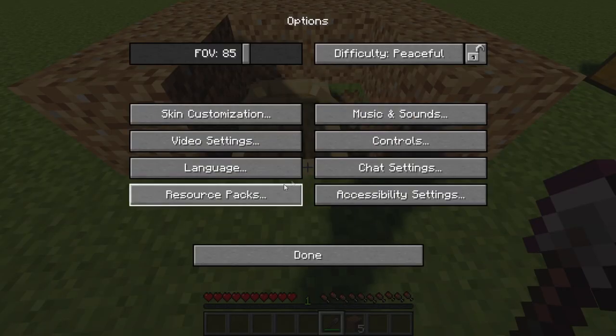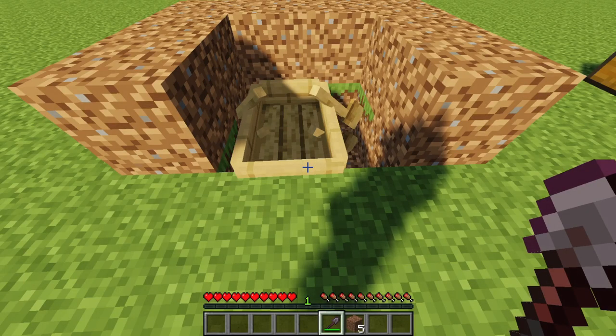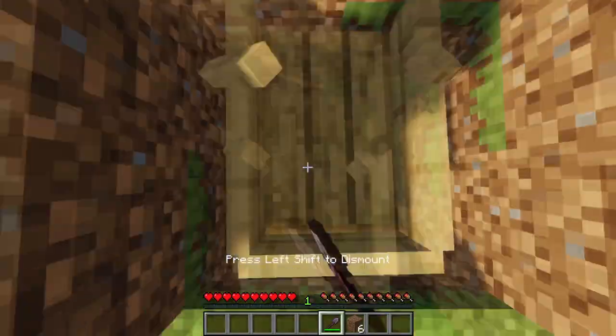Your boat should fall on top of the other boat. Then get in the boat, go over to Options, then Controls, and scroll down to your Use Item/Place Block keybind and set that to any keybind on your keyboard. I'm going to pick Y just because that's my only open keybind, so you just want to jump on and then hold your button — I'm just going to hold Y.